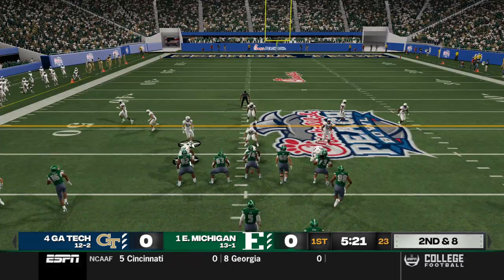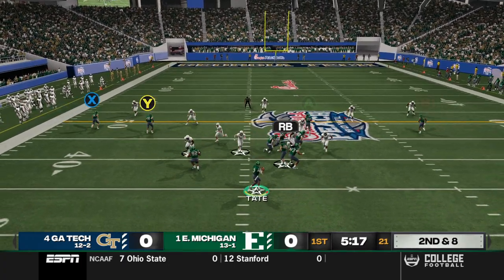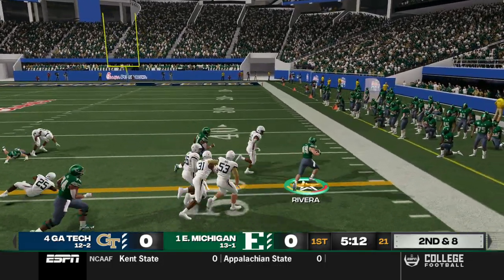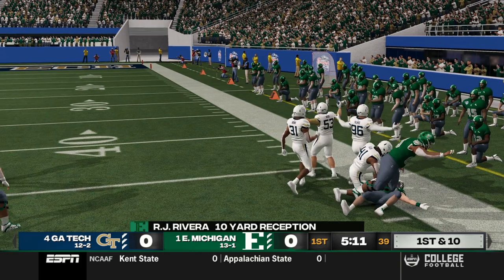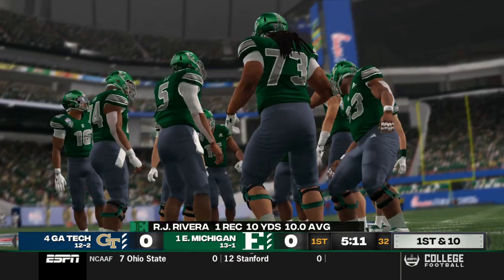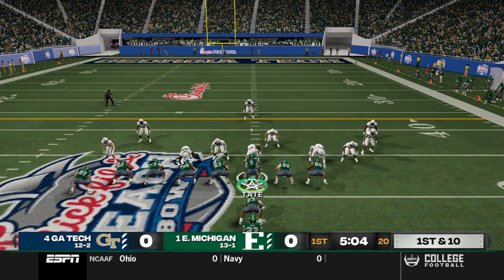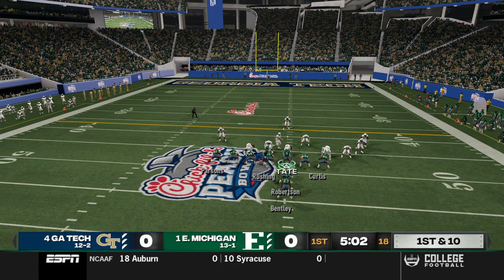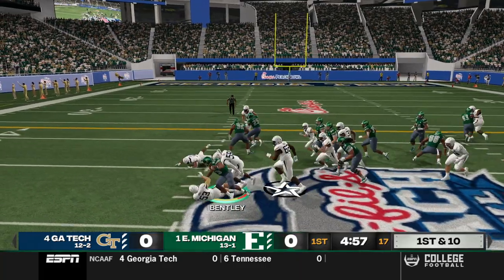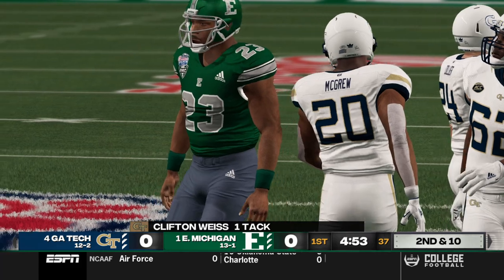We go triple option early, looking for the right pitch. We make the pitch to RJ Rivera but he's got nothing doing — still a gain of two. A screen pass gets completed to RJ Rivera, who picks up some blocks downfield and picks up the first down. It's the RJ show — runner-up for the Heisman in his true freshman season — but we'll let him take a breather as we try to run it with Derek Bentley.